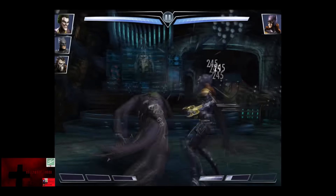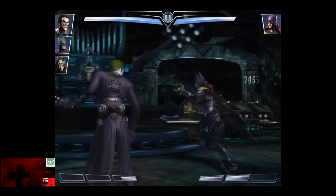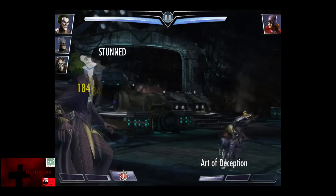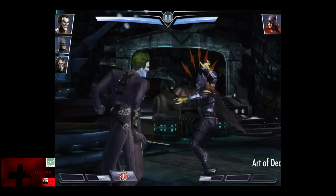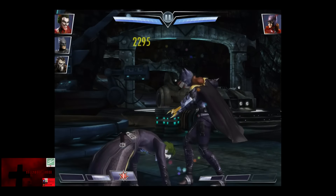As you can see here, Batgirl looks like she's got something in her hand — I can't tell what. This looks like a brass knuckle of a sort with a Batman logo on it. Art of Deception is a nice looking stun that hits for about 1,800 damage and is a two-hit move, which is like a smoke, and it looks really sweet.